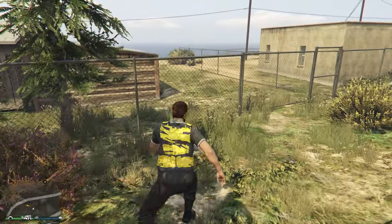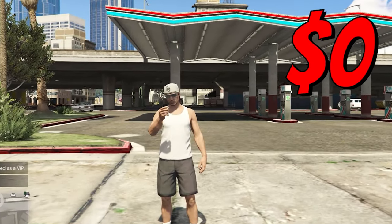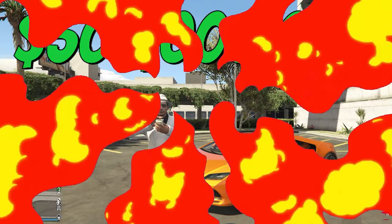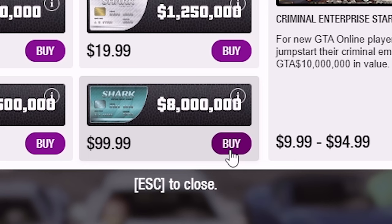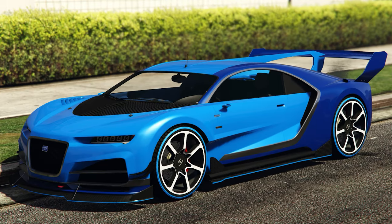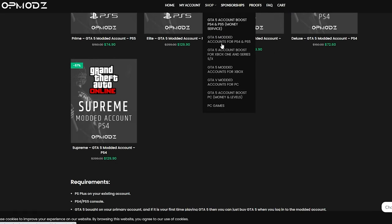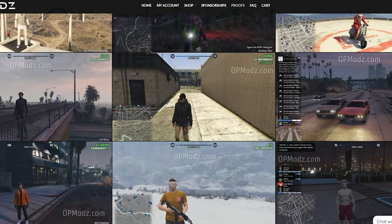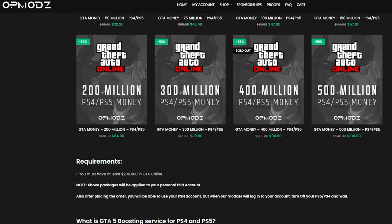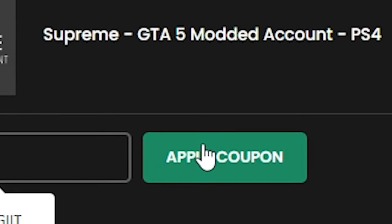Let's talk about our sponsor for today's video. Have you ever been broke in GTA and wished you could get rich without spending a bunch of shark cards that cost $99 just for $1,000,000? Luckily, we have OP Mods — a GTA V money account and services website that's trustworthy. They show proof of work, have a 5-star rating on Trustpilot, and are cheaper than competitors. Use code DISCOUNTLEGIT for a 5% discount on all purchases.